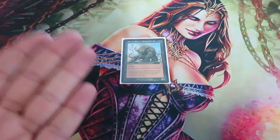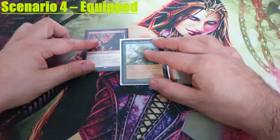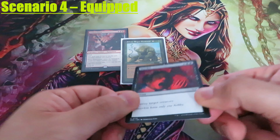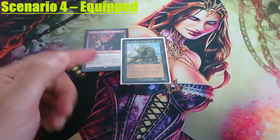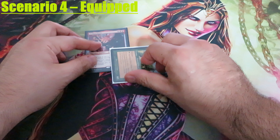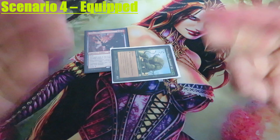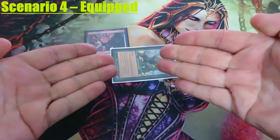Scenario 4: Equipped. Let's equip Sylvos with Amber Cleave. My opponent will cast again Murder, targeting my Sylvos. I will pay 1 green to regenerate it and tap it. The equipment will remain attached to Sylvos because when you regenerate, you are never changing zones.